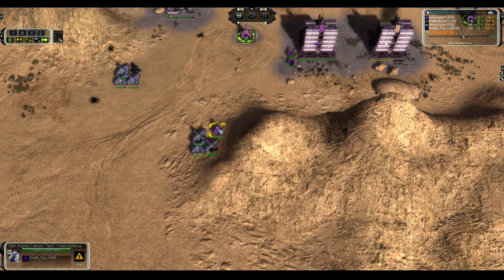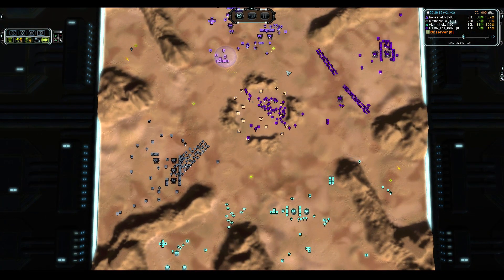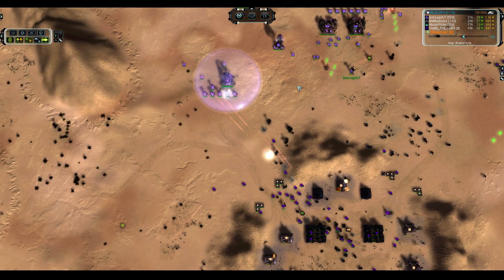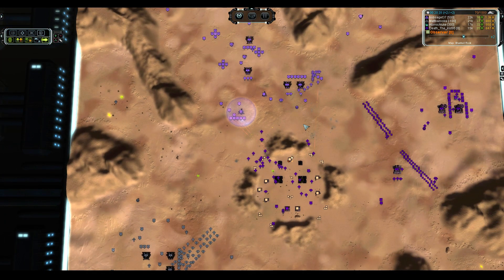There is plenty of TMD there, and instead of building a shield, the ACU is going to go build some more T2 power — which actually does make a little sense. He does need power to run shields. He's currently sitting on 280 income. Got a shield gen down for Bob Saget. He is going to try to shred all of the units in the middle, but thankfully the terrain is going to get in his way horrendously. Vipers do not do very well versus direct fire units.